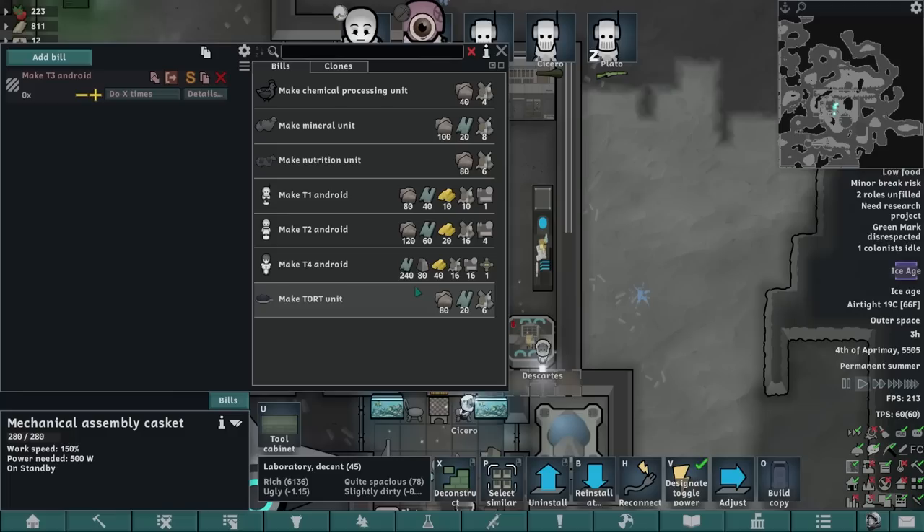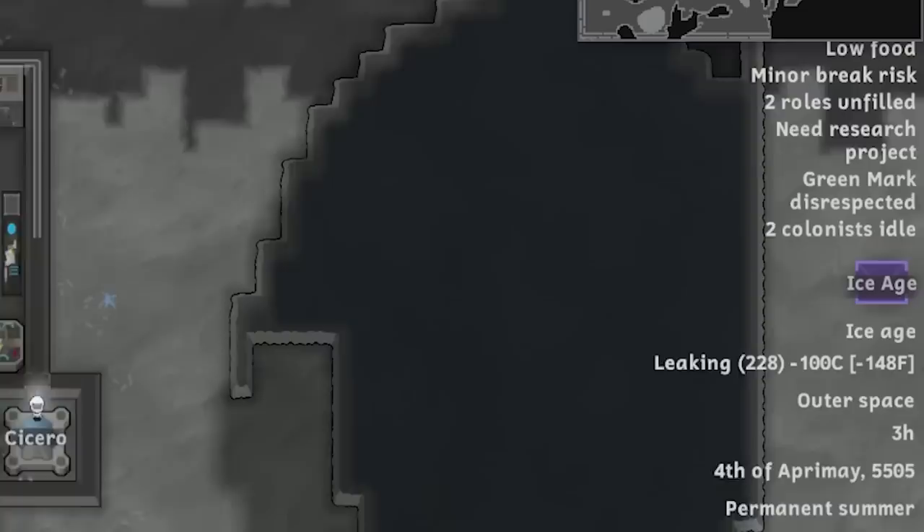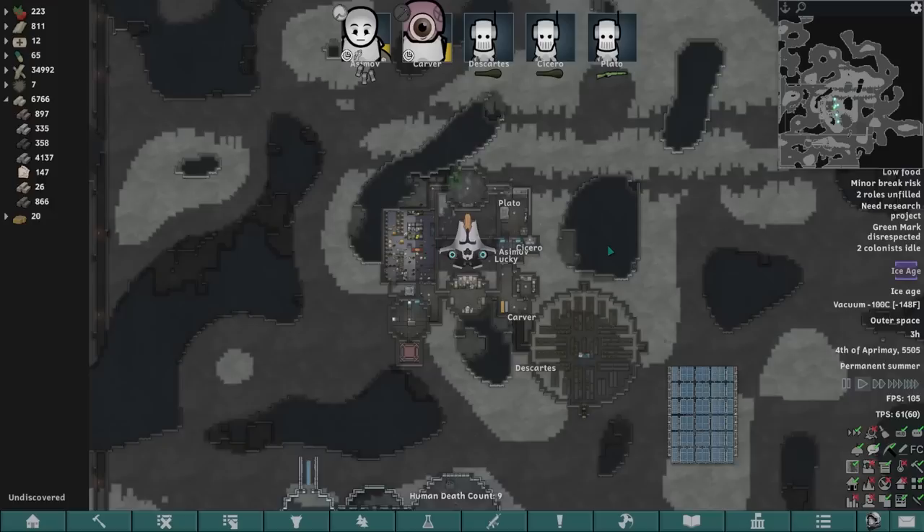I'm just about to finish setting up a temporary lab where we can churn out some more robots to help us with the building. Turns out there's an ice age — atmospheric composition of the planet drastically changed, resulting in a significant drop of temperature. Up here on the moon, that isn't going to affect us — maybe it's an ice age on the moon! We've got to get used to all these very cold temperatures now.